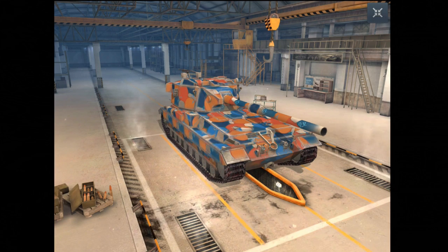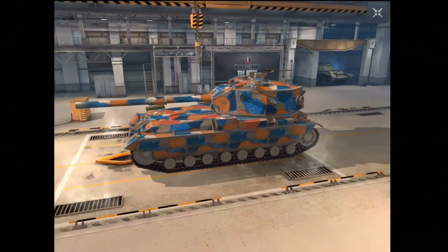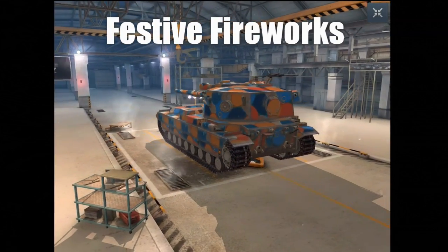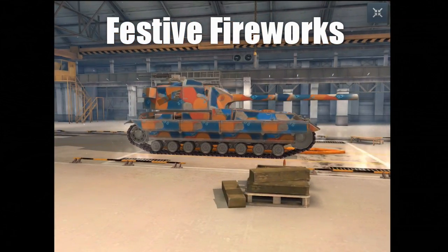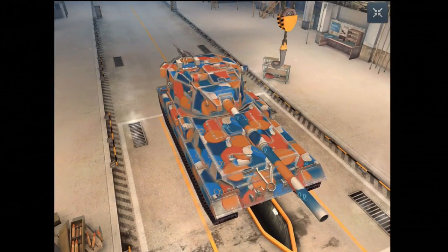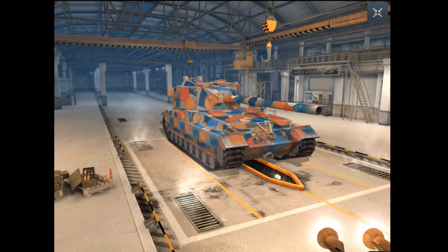Hi all, this is Skate and welcome to my update 3.10 video. The first three things I want to show you are the new camos. This first one is called Festive Fireworks and I really don't like it — that's not camouflage. Every time Wargaming announce new camouflages I can't help but get excited because I like camo, but then we get this.